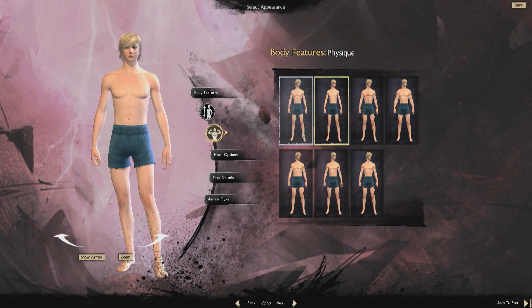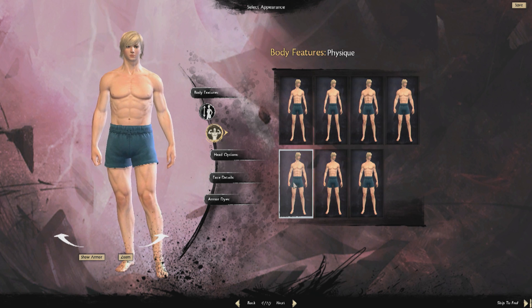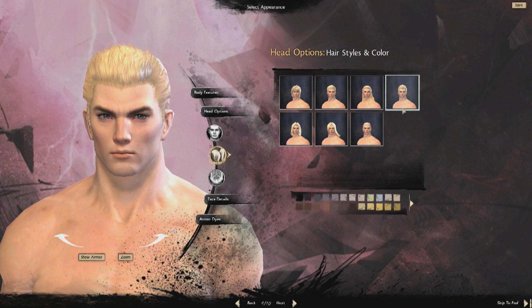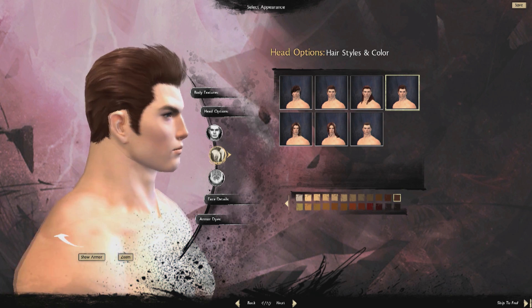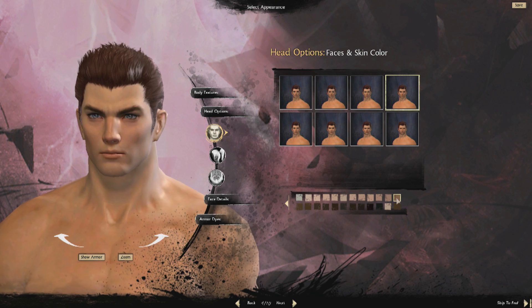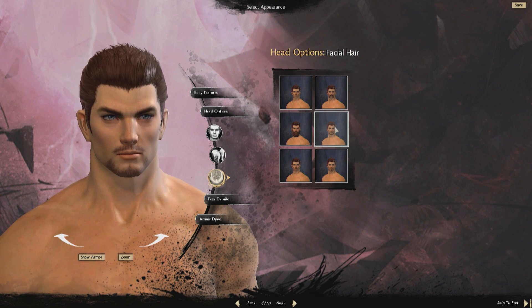With Guild Wars 2, we are giving our players many different ways to customize your character. We have a revamped dye system, which we spoke about in a previous blog. We have our traditional hairstyle, hair color, face style, and skin color options that you are familiar with if you played Guild Wars 1. But in addition to all of those features, with Guild Wars 2 we will be allowing you much more control over the way you look.